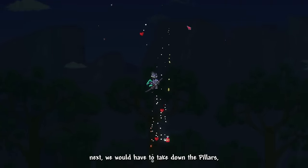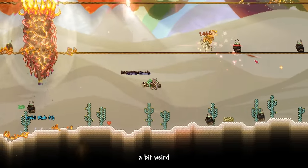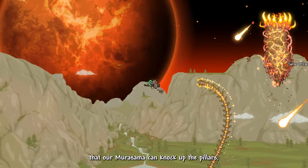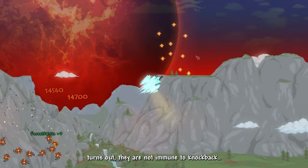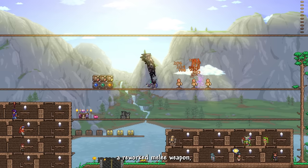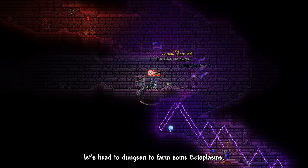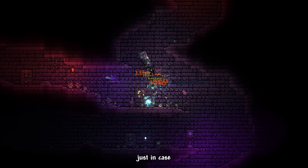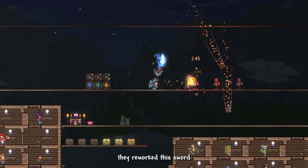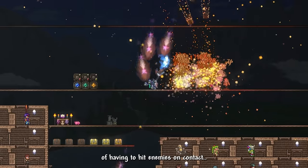Next, we take down the Pillars. I started with the Solar Pillar, which was very easy — a bit odd since Solar is usually the hardest in vanilla. It's funny that Murasama can knock up the Pillars since they're not immune to knockback. The Solar enemies drop Melt Blob used to craft the Anthropic Claymore — a reworked melee weapon with a cool swing animation, though kinda trashy. I also farmed Ectoplasms from the dungeon to craft the Comet Quasher, which was reworked to rain down meteors without requiring contact hits.